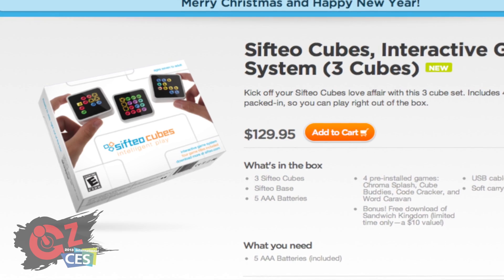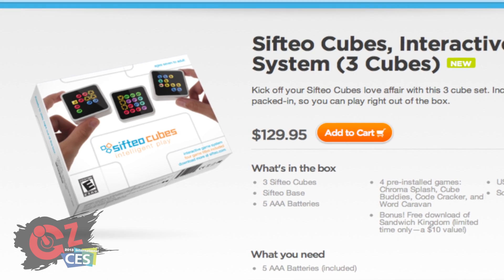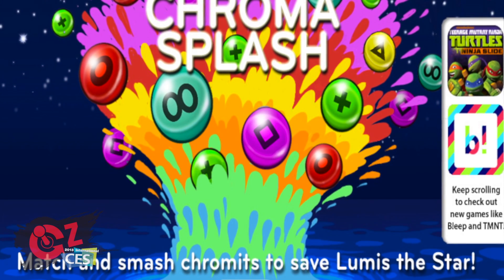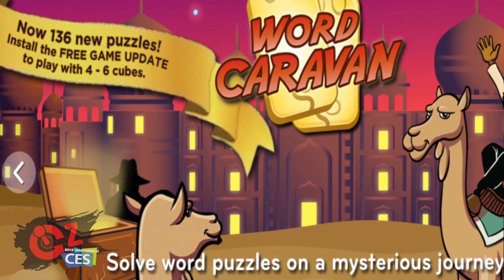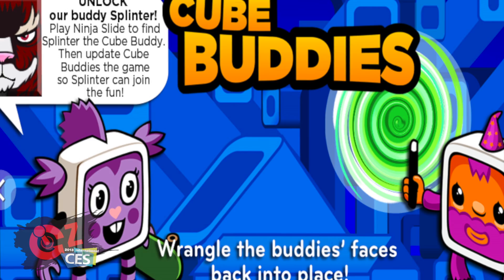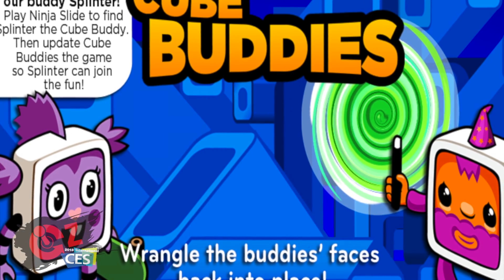What people probably want to know most of all is how much is it, what does it come with, when can they get their hands on it? The standard system is $129, and it comes with five games — four that are packed in as part of the system, and one — the Sandwich Kingdom game that I mentioned — is a coupon in the box that you can redeem in our desktop software. You can also get more games for the system in the software.